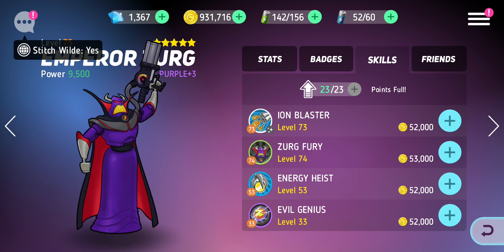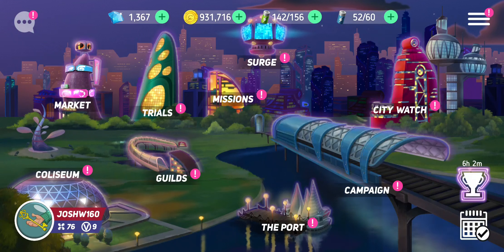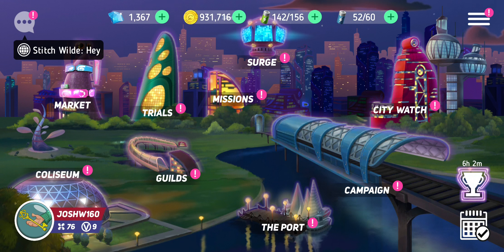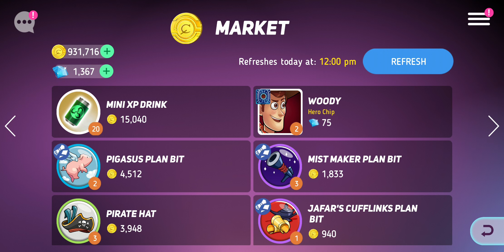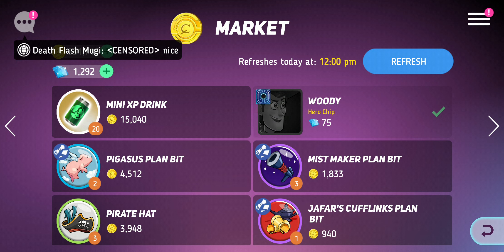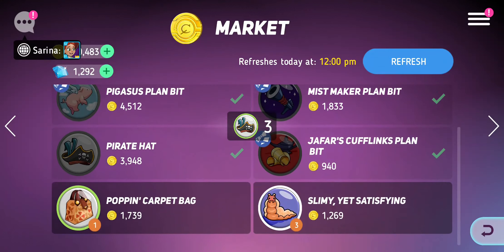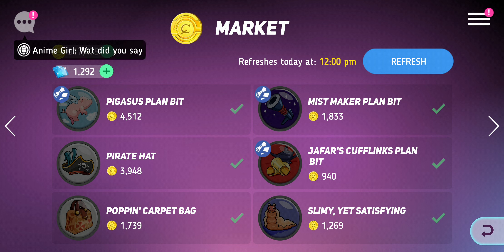So what I'm going to do today is talk about my buying cycle in this game. Set the scene: for example, you've woken up, everything's reset, it's 10am. The first thing I do is go into the market and have a look at what's in here. I'll normally buy the character shards because they're extra shards and I've got enough gems, then go through and buy everything because it's always worth having an extra badge on your belt — you need badges to level up characters.